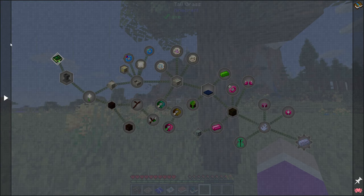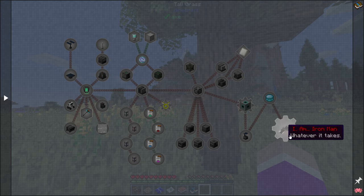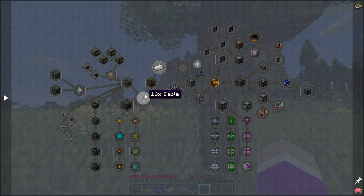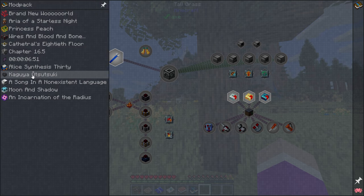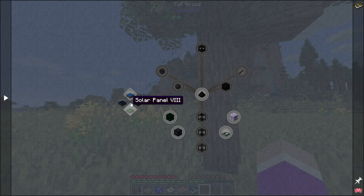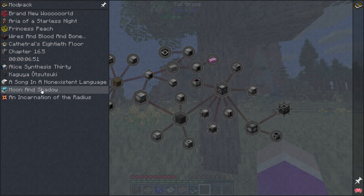We have Botania, Blood Magic, Astral Sorcery, all the Mekanism machinery. We've even got the angel ring for creative flight and Mekanism armor - we can basically turn into Iron Man. There's Refined Storage or Applied Energistics; I'm probably going to ignore Applied Energistics and only work on Refined Storage because that's the best one for automation. We've got Thermal Series - the Induction Smelter - wireless power transfer, extra solar panels, Industrial Foregoing for ore laser drills, mob farms, and animal farms.